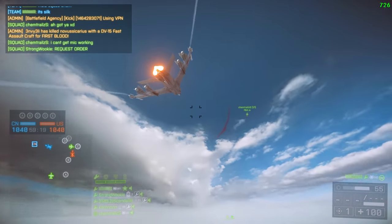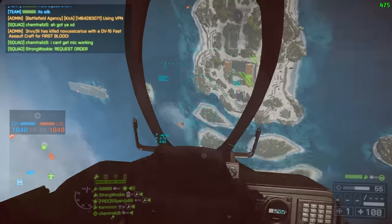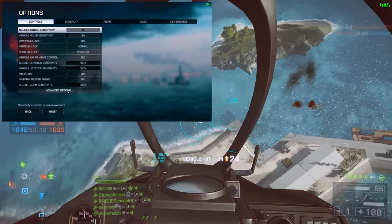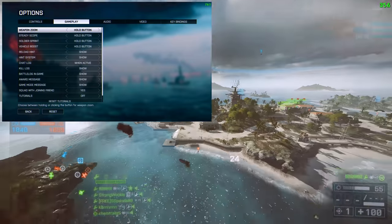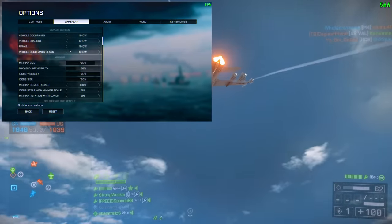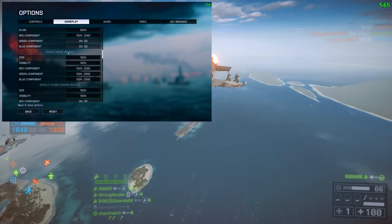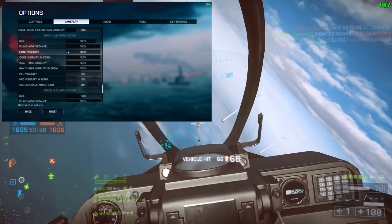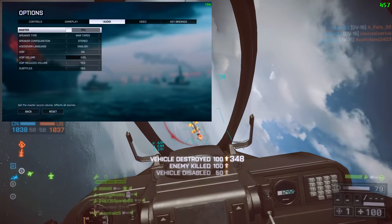Real quick, before we get into the video, I just want to address a few really common questions I've been getting lately. So firstly, here are all my BF4 settings — I play at 1600 DPI. Feel free to pause and copy. As you can see, I fly by mouse and keyboard. I don't use a joystick or anything too fancy. I just find that mouse and keyboard, when mastered, gives really precise and smooth control. Almost all the good pilots I know use mouse and keyboard.